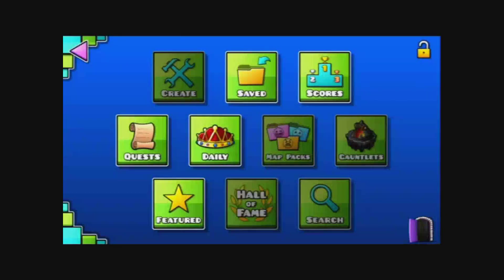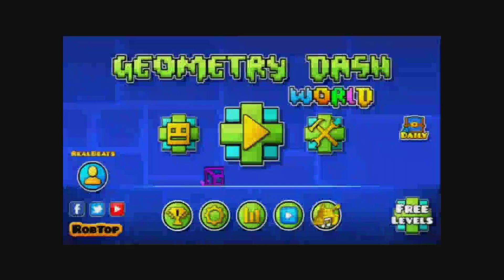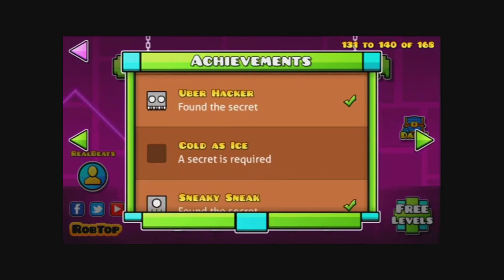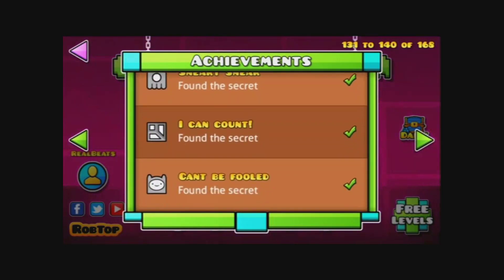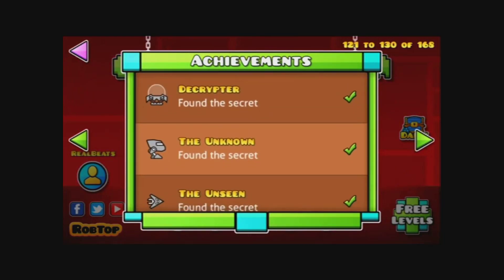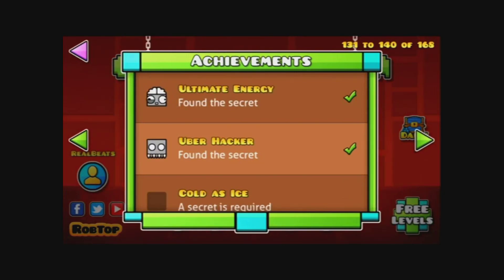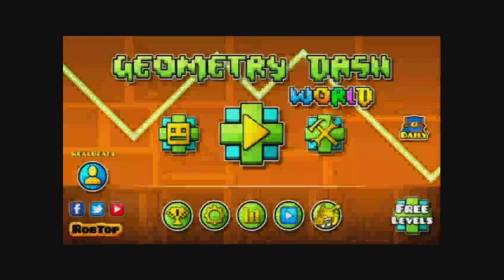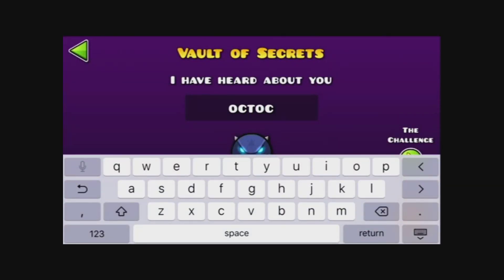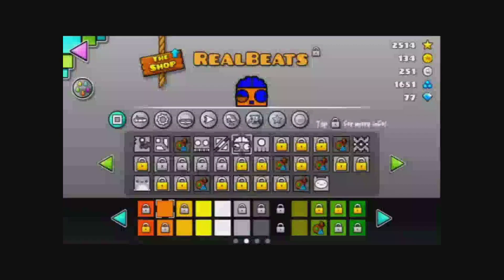So for the next one we have Sneaky Sneak. I thought this was the Uber Hacker one because the decryptor was Blockbite. But if you put in "Octocube," it will give you that icon right here.